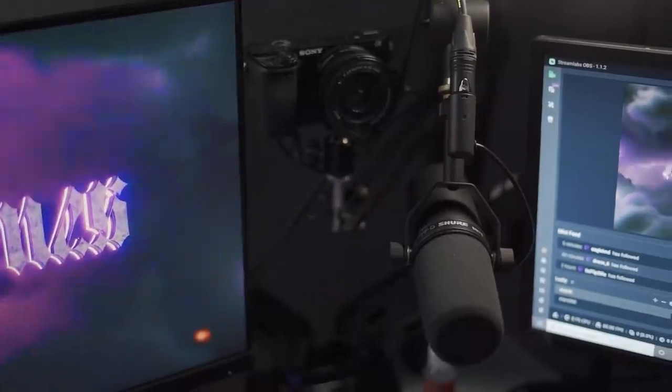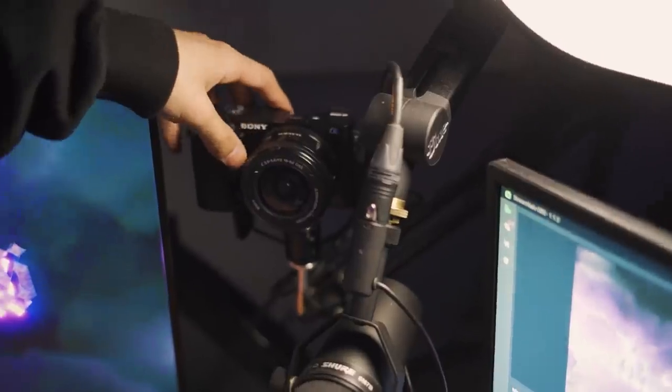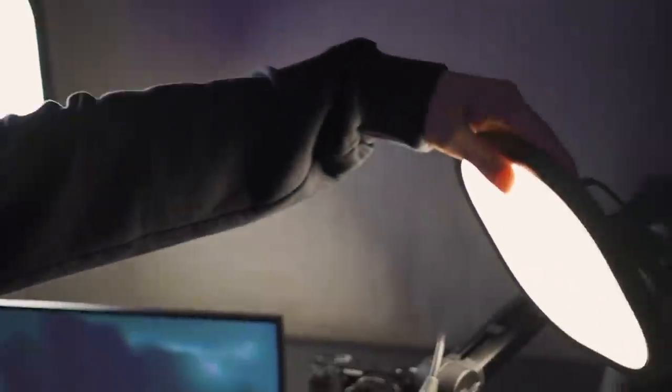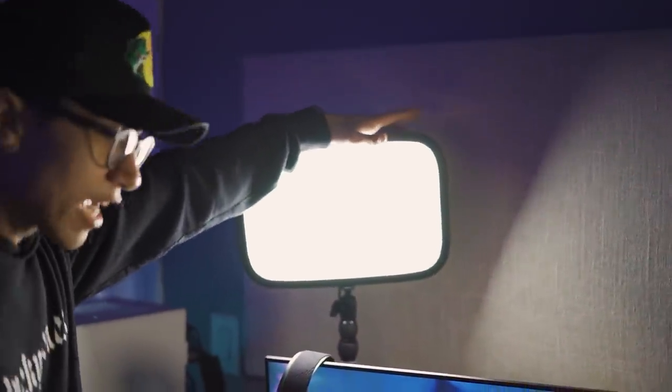Right here we have the Sony a6000 camera — this captures me in HD on screen as I stream and also helps me record intros. I can't go wrong with key lights either. These are from Elgato, a gift from them. We have one a little dimmer because it covers the right side and one a bit brighter on the left.